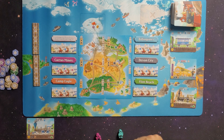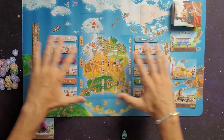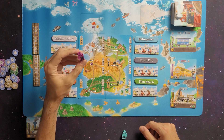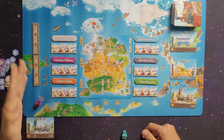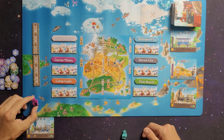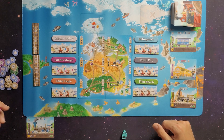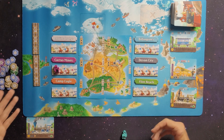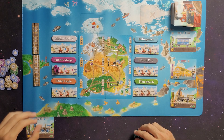The Deliver action: when your passengers or resources are loaded, you can deliver them to the different cities. Delivering passengers - you must deliver them to the city of their respective color. For example, a purple passenger must be delivered to Cactus Mines on the ticket tiles, filling from left to right to gain that bonus. Once all three spots are full, no more passengers of that color can be delivered there.